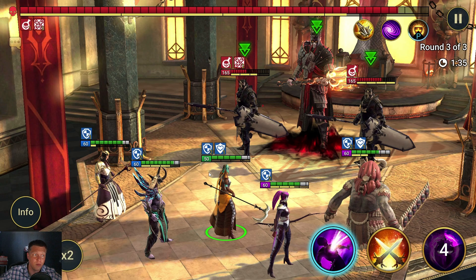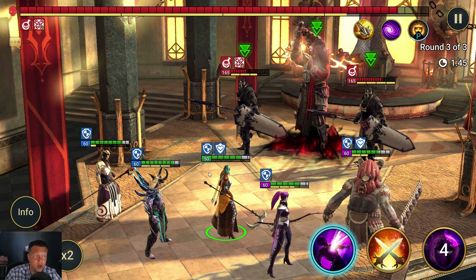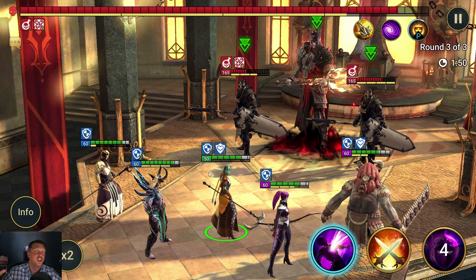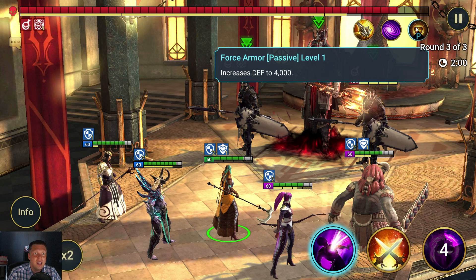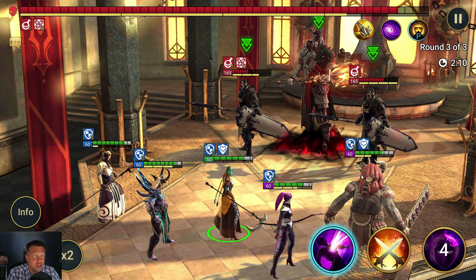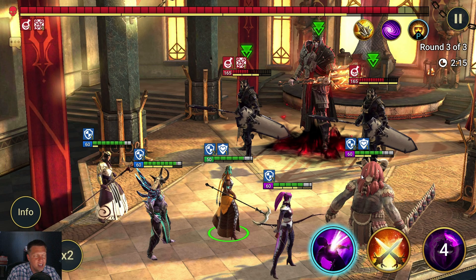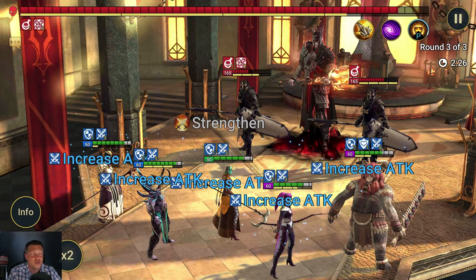Somebody like Spirit Host, who removes buffs from all party members and blocks debuffs, can be a really good hero. Spirit Host is a champion that I have a full champion guide on. She is farmable and guaranteed to get if you're willing to put in the energy. She's really good for the Force Keep because she can remove those debuffs and block debuffs, which is different than resist. And obviously because of that high defense passive, lowering defense is going to be huge — getting a hero that lowers defense by 60% ideally. In my party I went with Bellower, who has the 30% version, but getting a 60% lower defense on this boss can be really good.